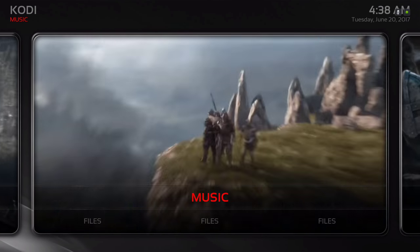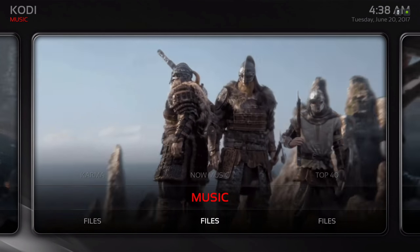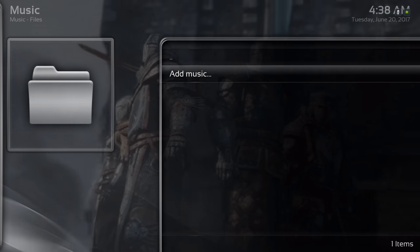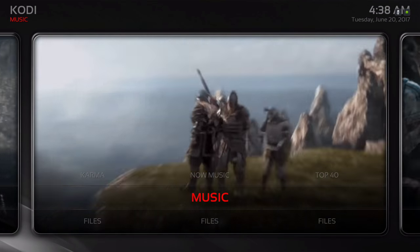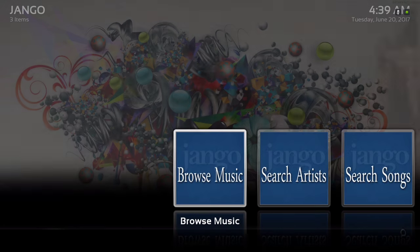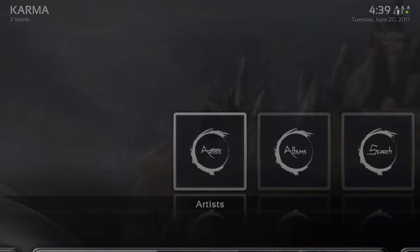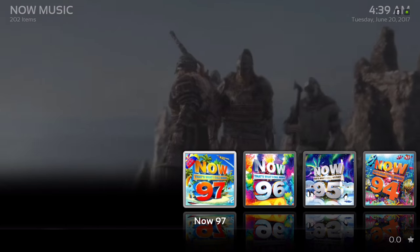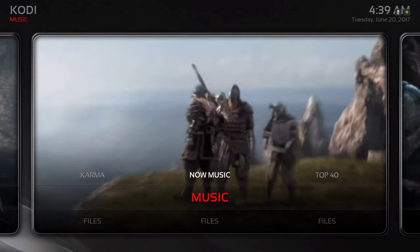Next we have our music section. In the sub-menu we have files for you to add your own music from your device if you wish. In the widget section we have Django, Karma, Now Music, and Top 40.